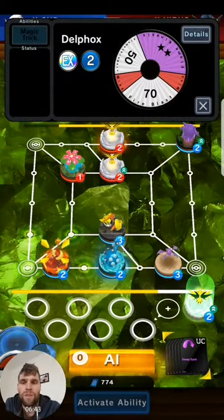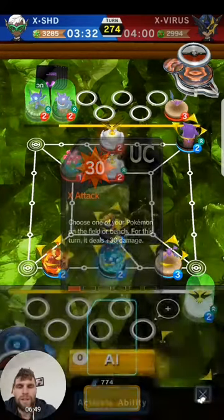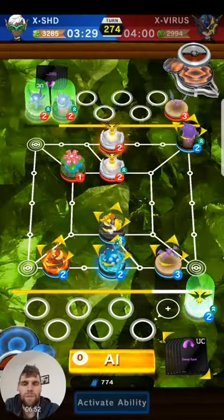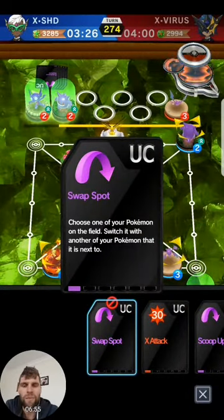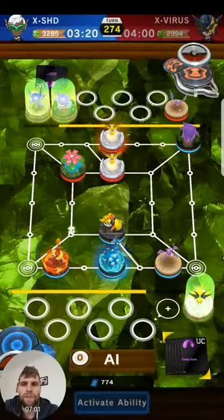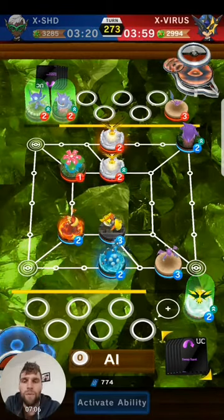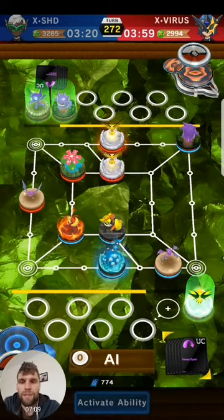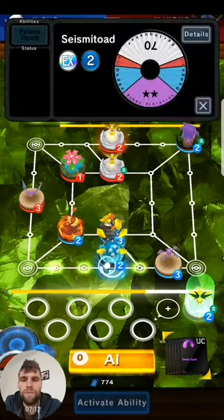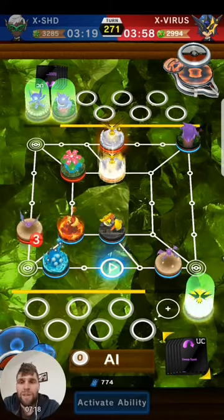I don't have a switch — swap spot. There are a few different ways I can play this. I want to put my Delphox just up in front here and then move my toad around. I need to get to poisoning things with the toad — I want to take everything off my backline. I'm not really afraid of the two Zapdos. Attacking Delphox, I'm hoping for that purple aura miss.